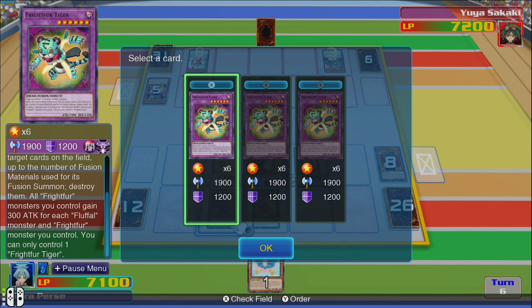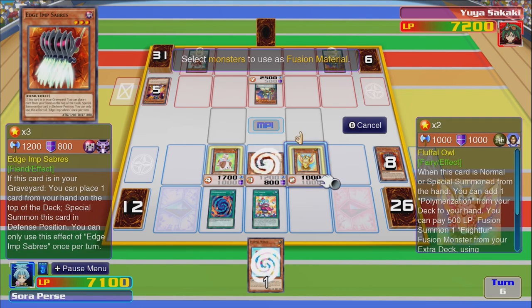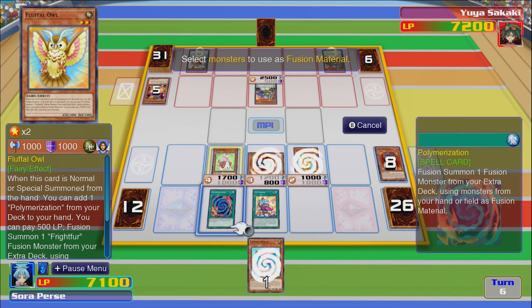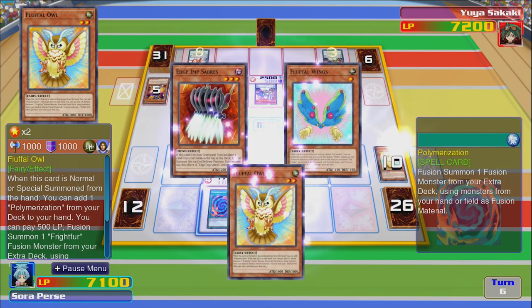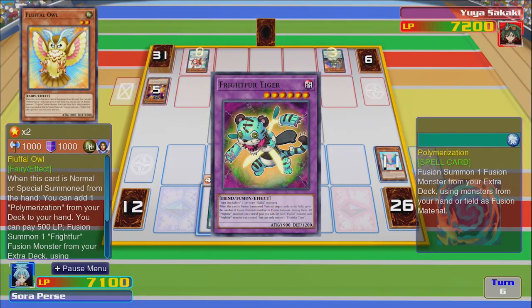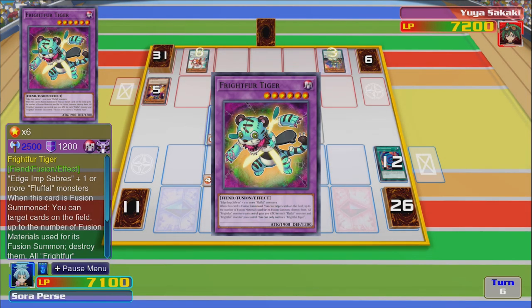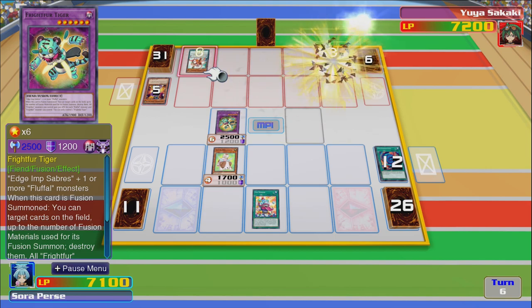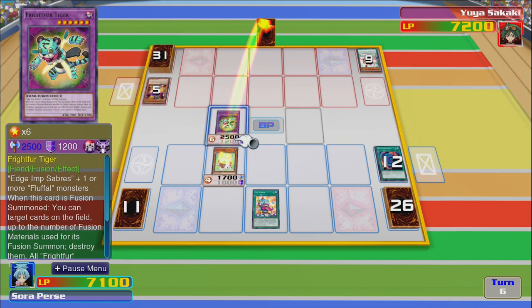Oh maybe — okay, we can do that six, then we go Polymerization. Can I make it — yeah, the one I want to make. You gain 300 attack for each Fluffal monster and Frightfur monster you control. Let's get rid of that as well. Oh, I was like — I knew I could choose a number of monsters but how do I just say that's enough? I want to keep my little dog out. Because it was free — I get two. That was pretty good. All the materials together — that's great.